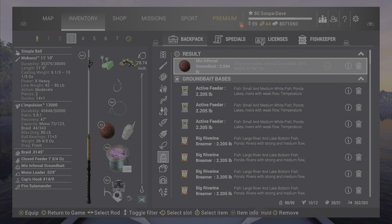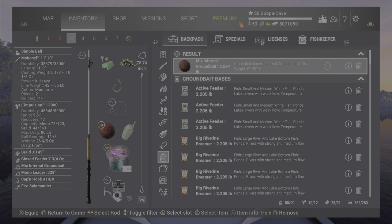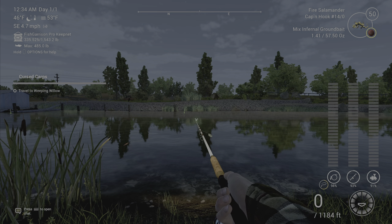The infernal ground mix and the closed feeder caught these things almost instantly — I didn't even get another type of fish. A word of advice: because these fish are size-based, so you don't waste your ground baits, use a 10-0 or a 14-0 hook.